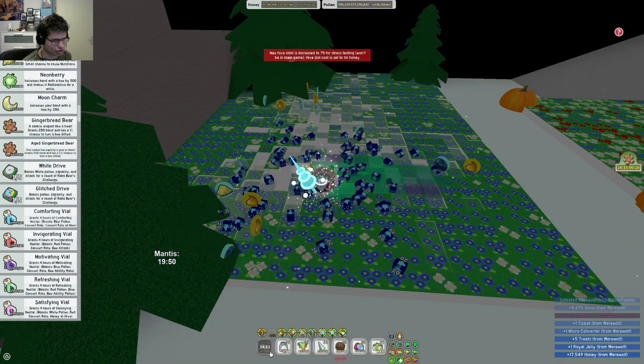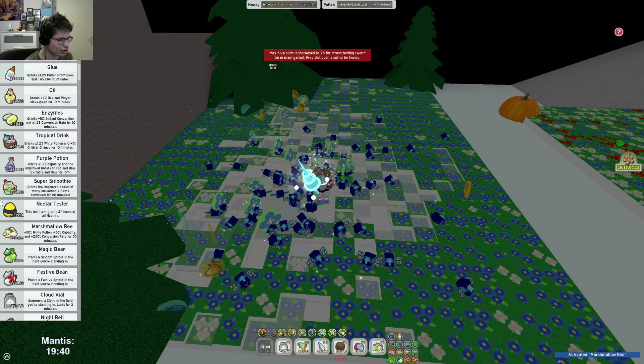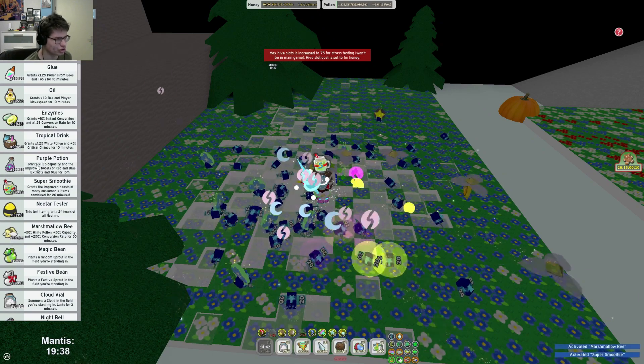First I need to use the materials: Majumarobi, Nectar Tester, Super Small V.